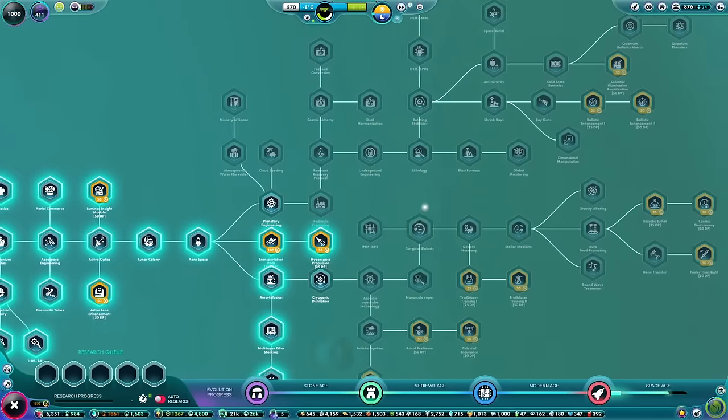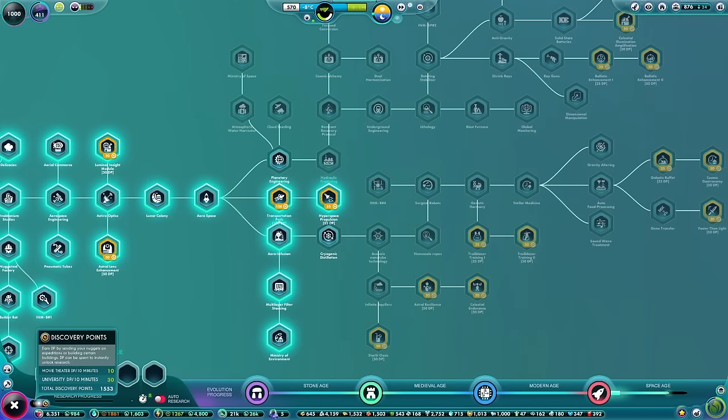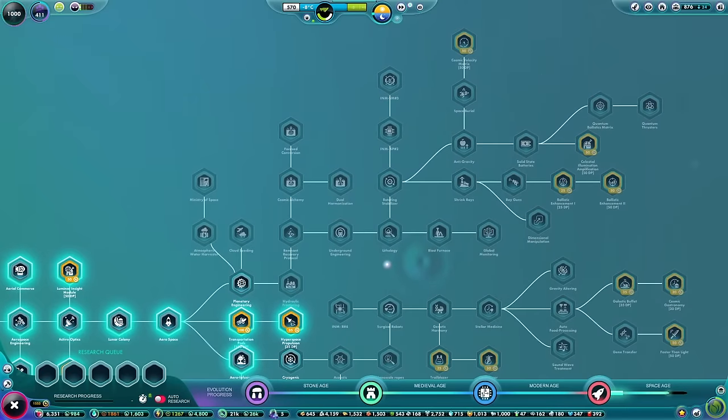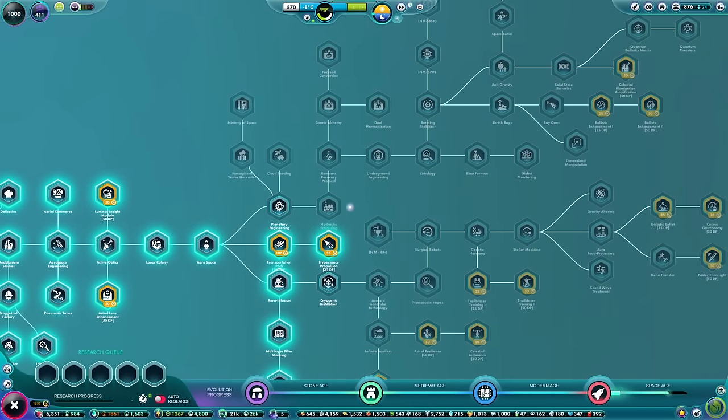So really, out of all of that tech there, we've got one, two, three, four, five, six, seven things unlocked. Two of those are kind of the instant win things you get by spending your discovery points. So really, we've only had to spend time unlocking five of these many, many things here in the space age. We're going to be in the space age for a good long time. There is a lot of work for us to do, which is good because it's exciting — there are many things here that can do all sorts of wonderful bits and bobs.